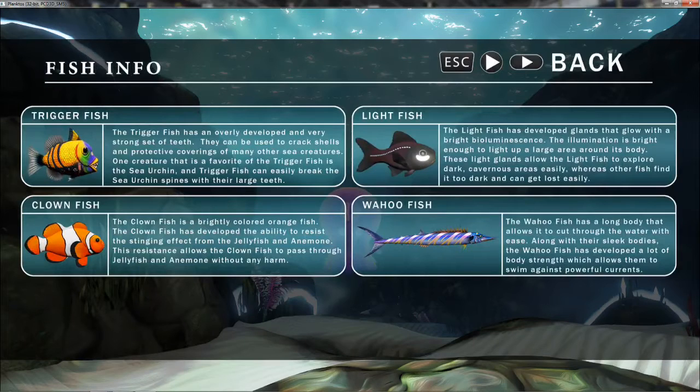Fish information. Triggerfish — the triggerfish has an overly developed and very strong set of teeth. They can be used to crack shells and protective coverings of many other sea creatures. One creature that is a favorite of the triggerfish is the sea urchin, and a triggerfish can easily break the sea urchin's spines with the large teeth. Light fish has developed glands that glow with a bright bioluminescence — the illumination is bright enough to light up a large area around its body, allowing it to explore dark cavernous areas. Clown fish, brightly colored. The woohoo fish — long body allows it to cut through the water with ease. Body strength allows them to swim against powerful currents. And the clown fish is able to resist the stinging effect from jellyfish.